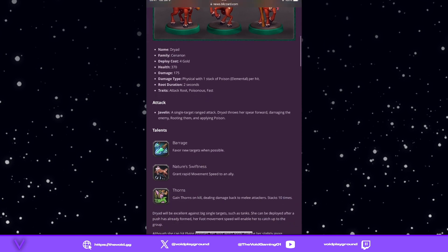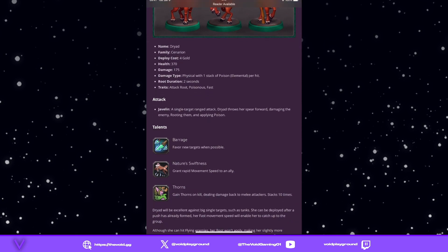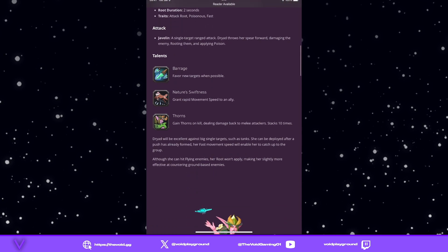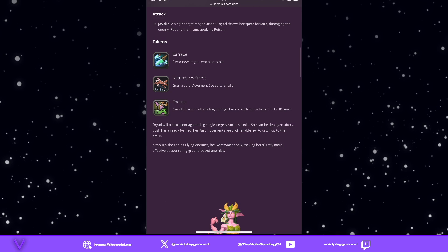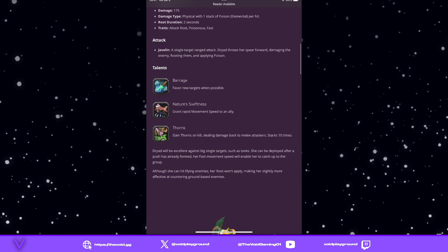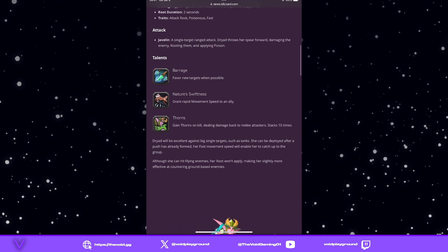Her traits are Attack Root, Poison, and Fast — pretty good. She kind of reminds me of the Troll Spear Thrower, giving those vibes but in a Dryad Cenarion flavor. Her attack is a single-target ranged attack where she throws her spear, damaging the enemy, rooting them, and applying poison.